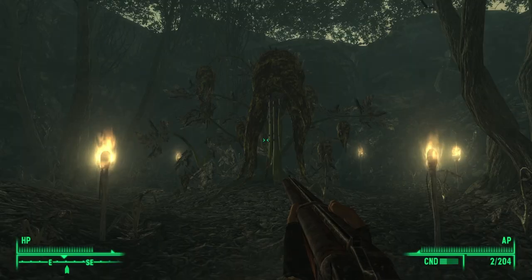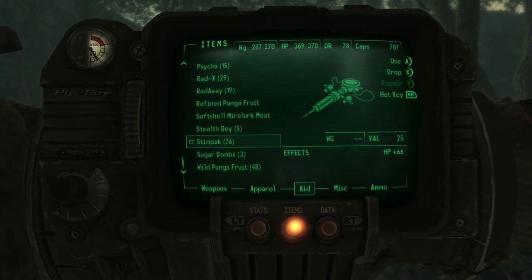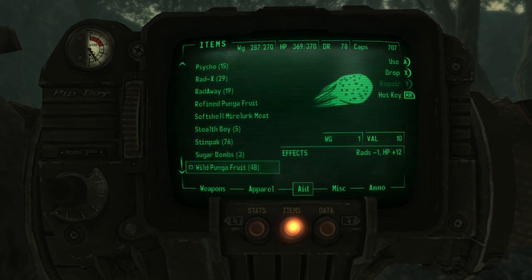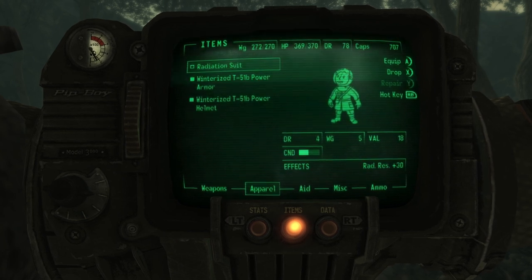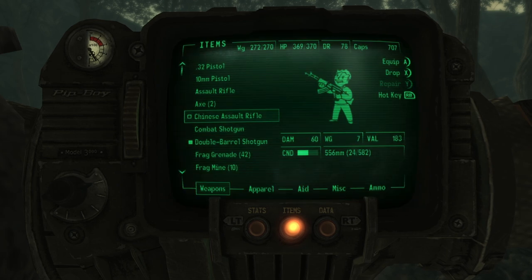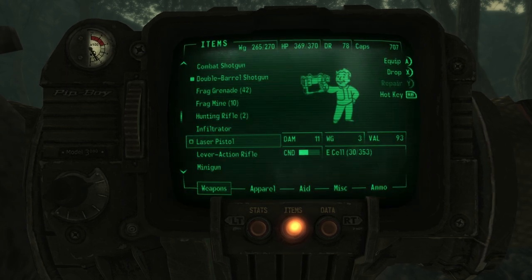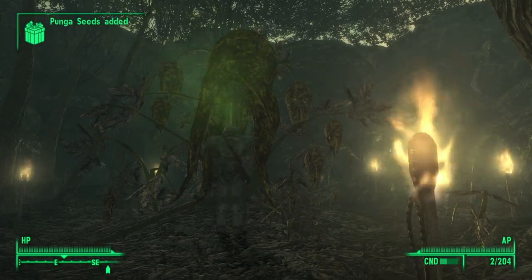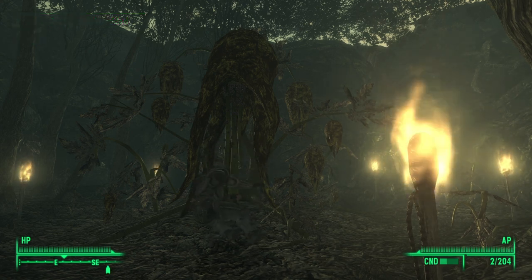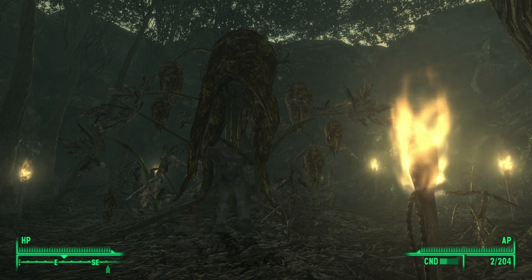It's actually looking pretty cool — pretty good look. Let me heal up and get rid of some of this stuff. Wild pungafruits — I picked up 48 of them, that's why I'm over-encumbered. I'll take the radiation suit. Okay, here we go — activate punga seeds. I better not wake up being touched by creepers.